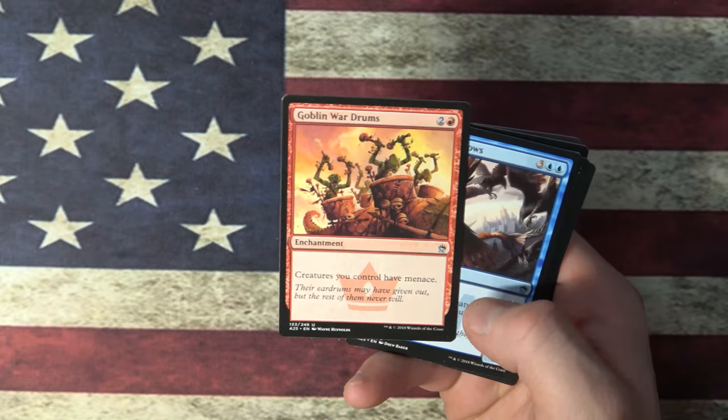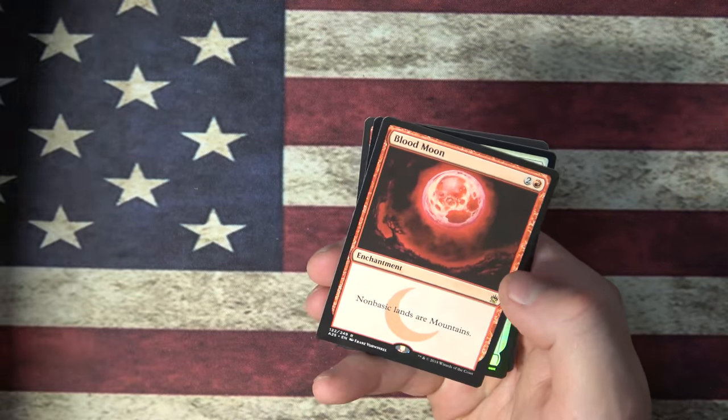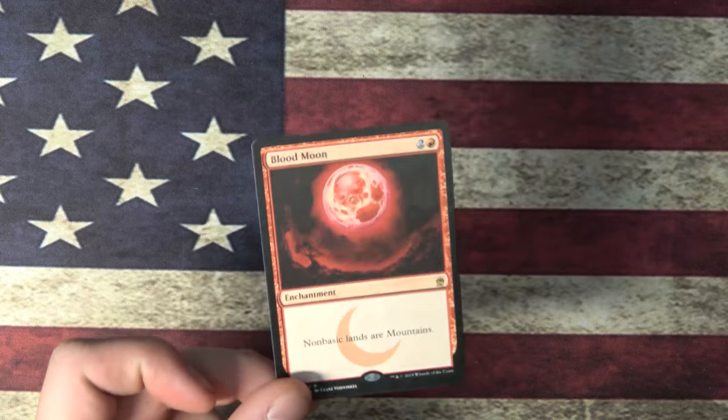Goblin Wardrums, Murder of Crows, Will-O-Wisp, and Blood Moon. Alright, I don't actually own a Blood Moon. Foil White Mane Lion. Ooh, and a Splinter Twin. Yeah, cool. It's a rare too — not a mythic. That's like, uh, 20 bucks, I think. Blood Moon? Does Blood Moon work? Let me grab that real quick. Ah, 20 bucks! Yeah, just like I said, cool.